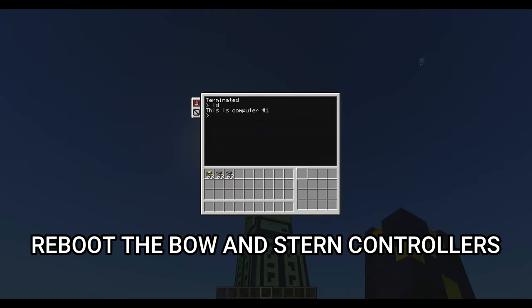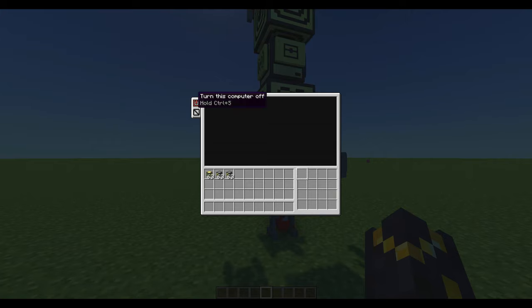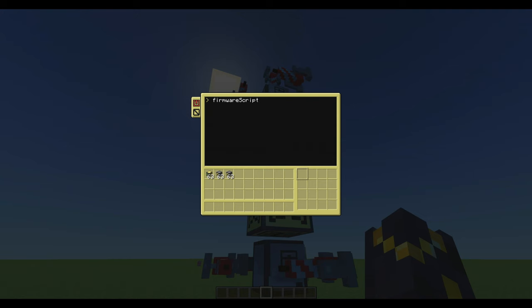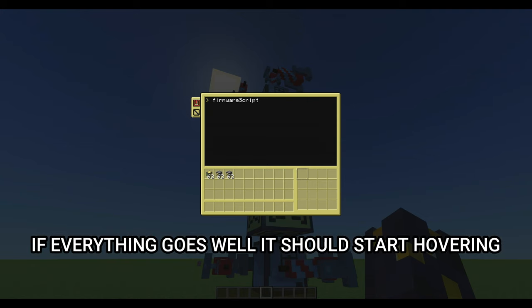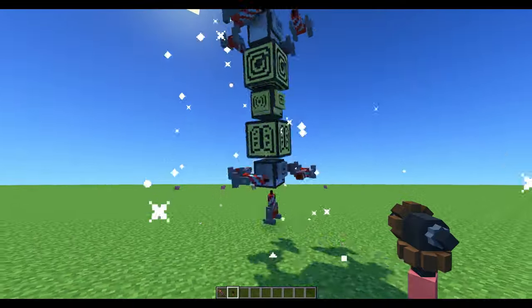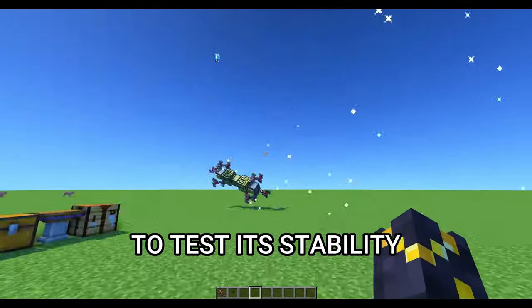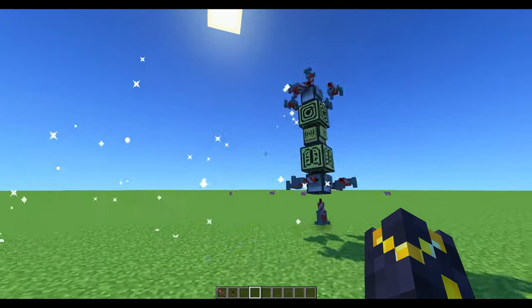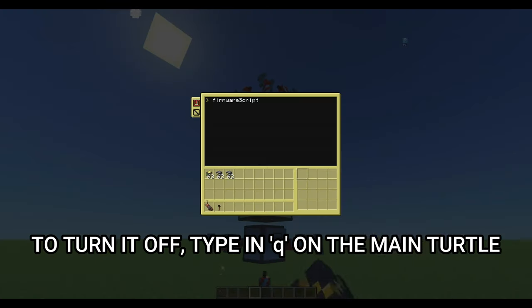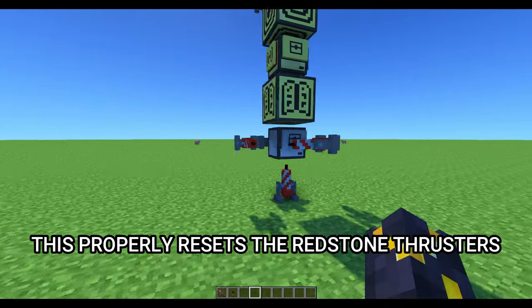Now that we're ready, let's get hovering. Reboot the bow and stern controllers — the startup.lua script should auto-start. On the main turtle, run the firmware script. If everything goes well it should start hovering. Smack it with a tournament pulse gun or drag it away with a clockwork Gravitron to test its stability. To turn it off, type Q on the main turtle — this properly resets the redstone thrusters.